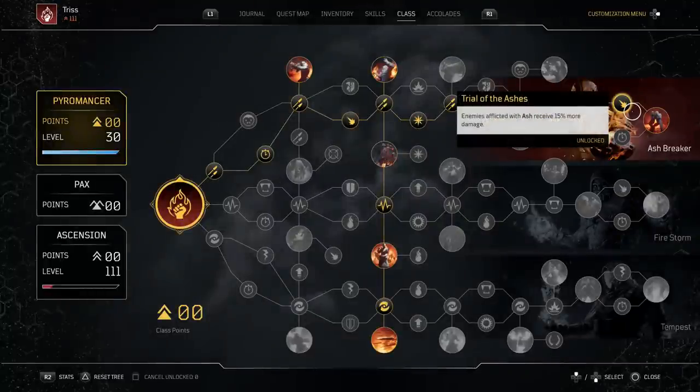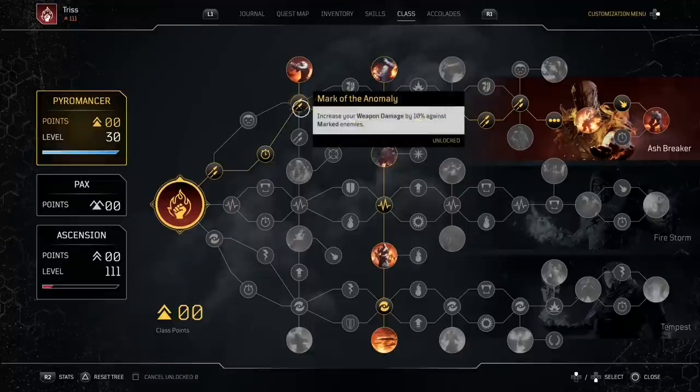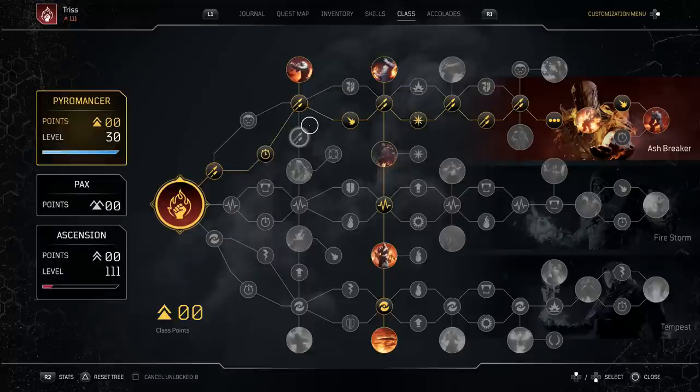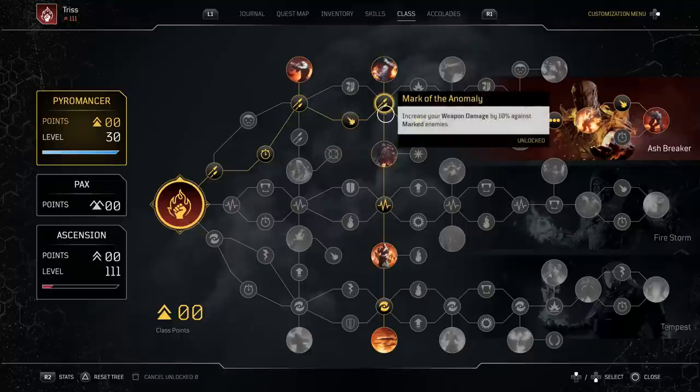We also get some debuffs to enemies when we ash them. The only problem with Ash is that against the Arbiter he will only stay ashed for about half a second to one second - it's not very long. But against everything else it's extremely good. A lot of your weapon damage comes against enemies that are marked. To mark them, hitting them with Overheat or shooting them will mark them - Ash Blasting them will not mark them unless you're using a mod called Empowerment.